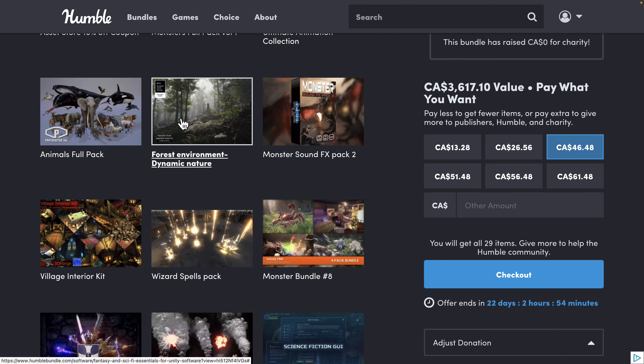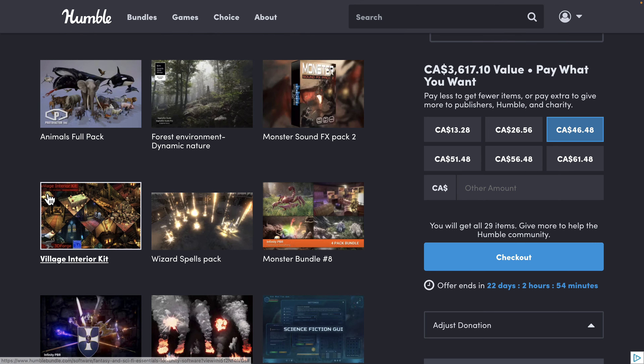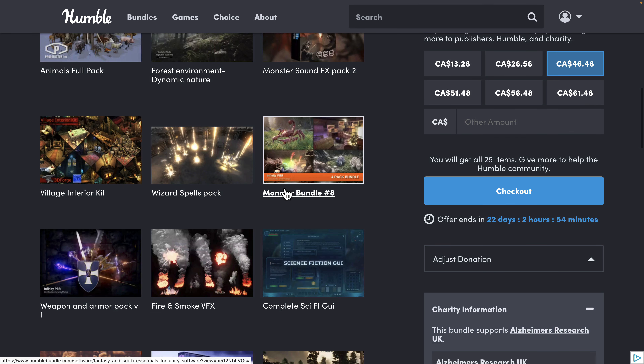Then we've got the Forest Environment Dynamic Nature Pack, the Monster Sound Effects Pack Volume 2, the Village Interior Kit, the Wizard Spell Pack, and the Monsters Bundle Volume 8 — that's where the Mimic came from. Also a Giant Scorpion, which has been in a previous bundle. A lot of the Infinity PBR stuff was already owned from previous Humble Bundles.